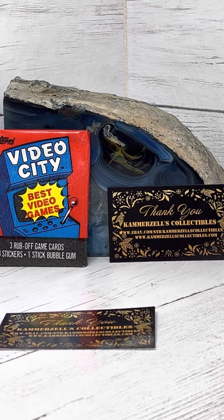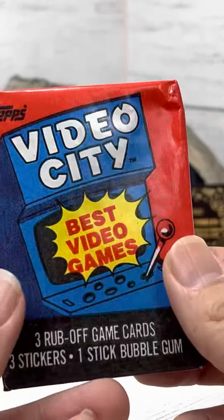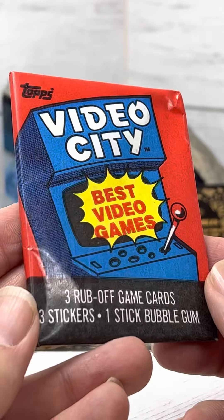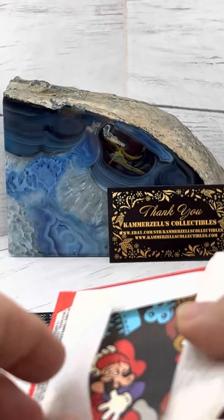Welcome to The Breaks, presented by Camerazelle's Collectibles. Today we have a 1983 Topps Video City Pack — best video games. Three cards, three stickers, and a stick of bubble gum. We'll see what that looks like.